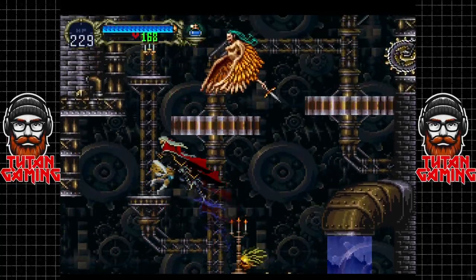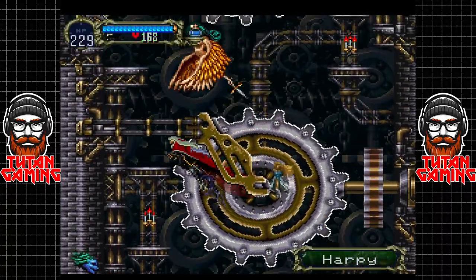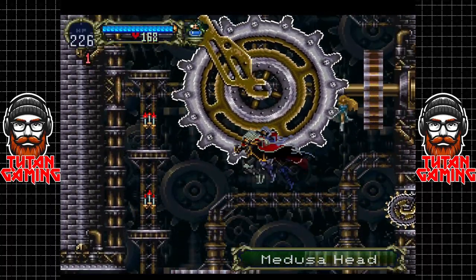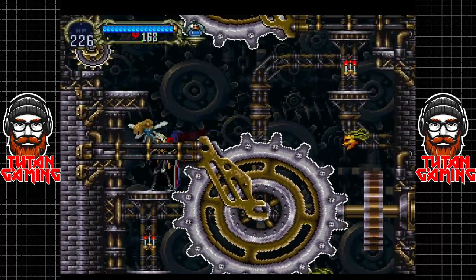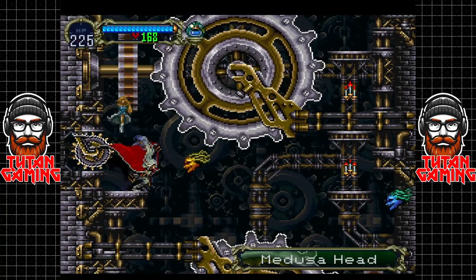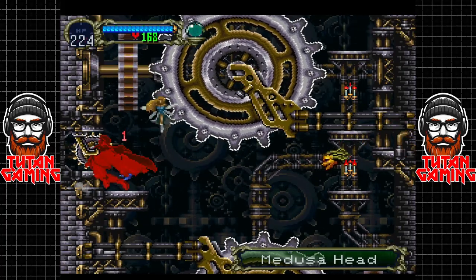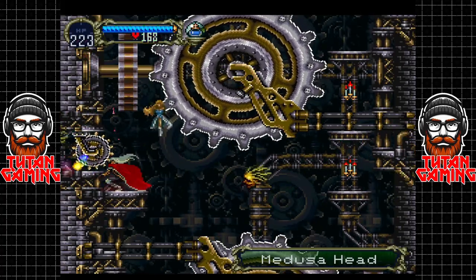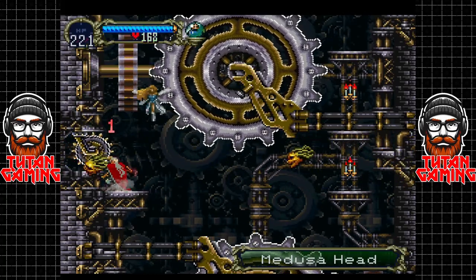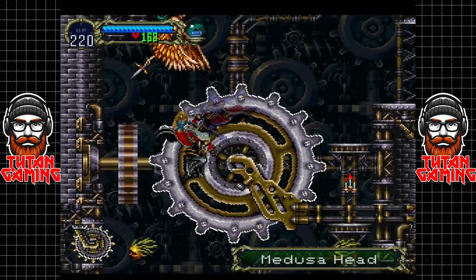Hey guys, welcome back to Symphony of the Night. When we last left off I was trying to work out how to open that secret. I did a little bit of reading and remembered we've got to play with these cogs. You've just got to keep hitting them until they click, essentially, whilst being attacked by god knows how many of these guys. There we go, that one's locked into place.